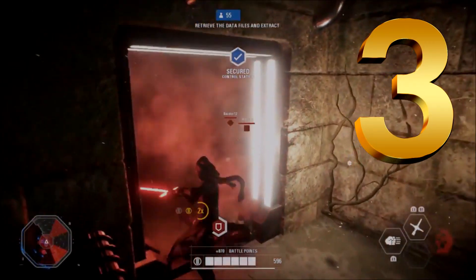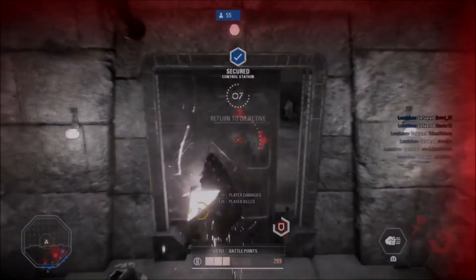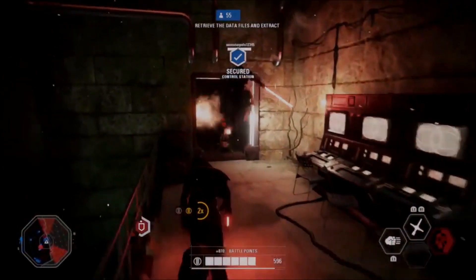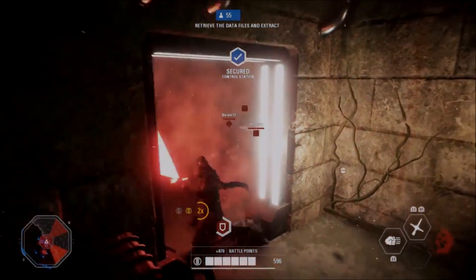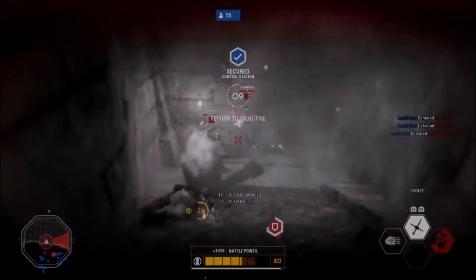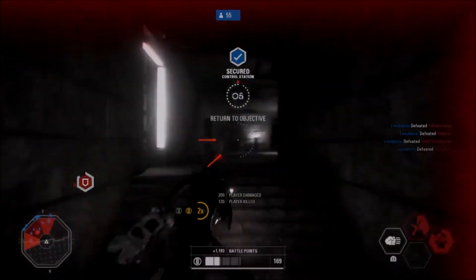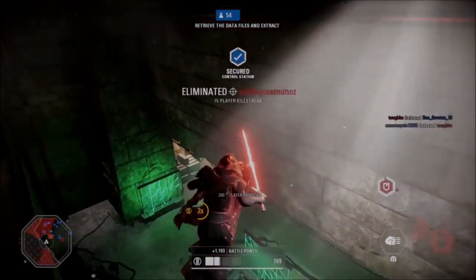Coming in at number 3 is Louis Fyfe using Kylo Ren on the last phase of Yavin 4 — a phase known for being extremely unforgiving with how many enemies pile into that small area. Louis charges a hallway with Kylo and, despite facing 6 enemies, does a great job using the frenzy ability to take out the entire group while remaining alive. Most of the time when you charge into a big group like that you won't survive — nice work by Louis. Vote number 3 if you like this play.